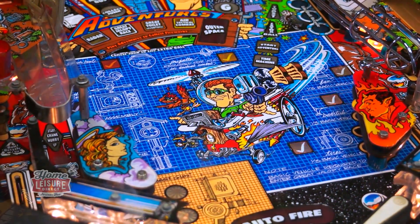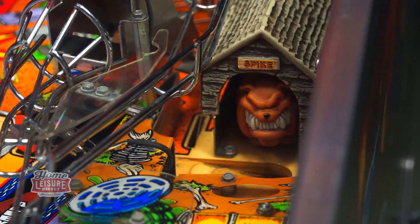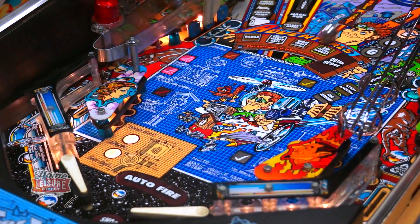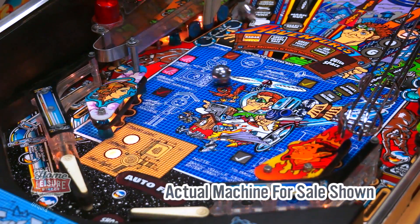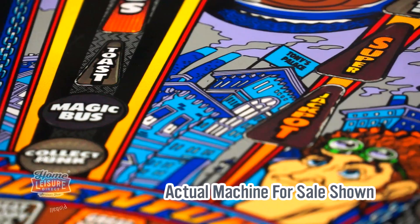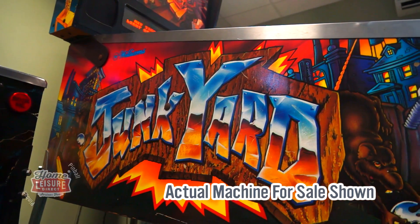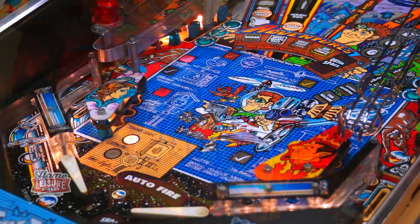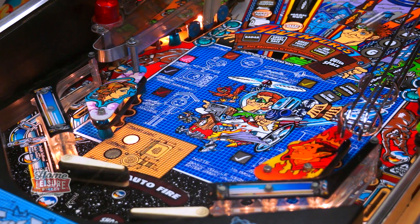Along the way, you'll run into a vicious junkyard bulldog named Spike, speed to victory in jalopy races, and smash your way through several multiball modes in your quest to escape. The machine's condition is in good player's condition, with a great looking playfield and a very colourful cabinet that does bear some evidence of wear around the flipper buttons. After a complete teardown and clean, the game functions 100% and is a blast to play.